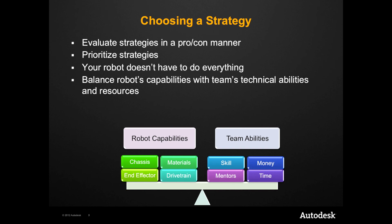Prioritize strategies and choose what is most important. Remember that it is far better to focus on fewer capabilities than to try to do everything. By the end of this process, you should have a solid list of potential game-playing strategies. Watch the next video to see how you can utilize the latest tools in the industry to turn those strategies into robotic solutions. Thank you for watching Built by Design.